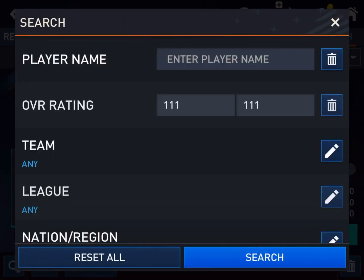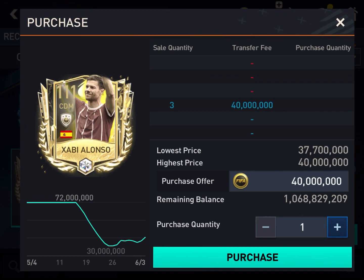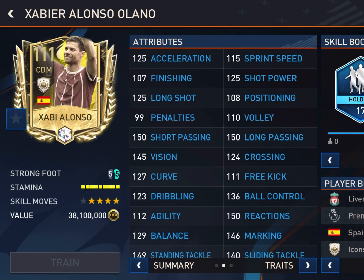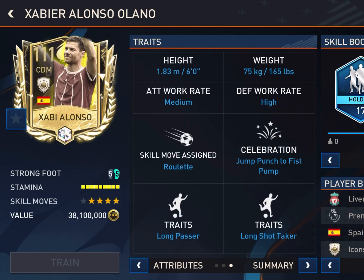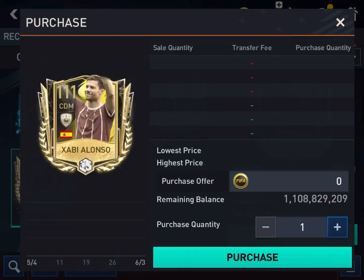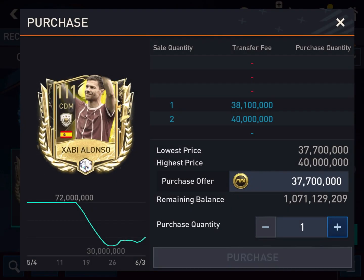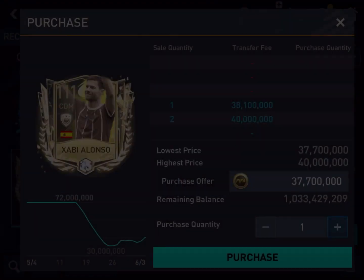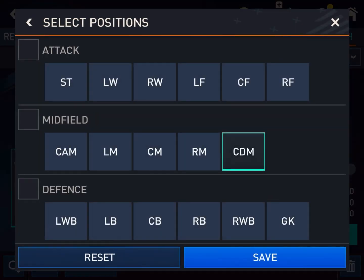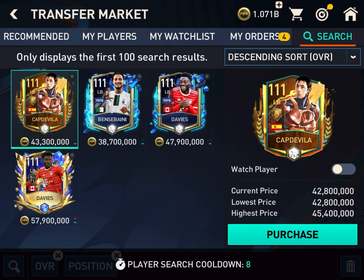Let's check the CDM. I will go for another world champion — Xabi Alonso. His stats: 125 shot power and two great traits, long passer and long shot taker, defense work rate high. It will be good for manager mode also. Let's bid 37.7 million coins. I think I will get it for that much.